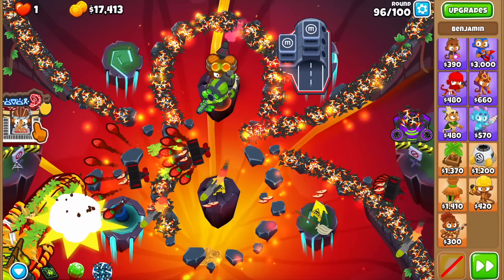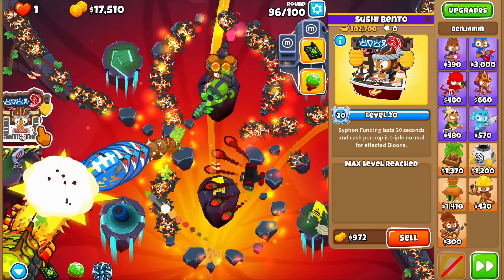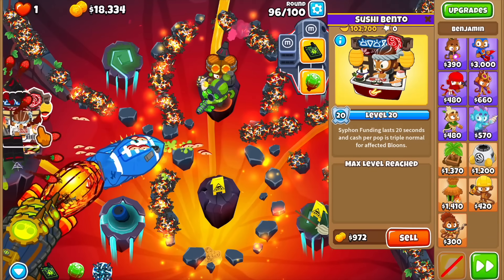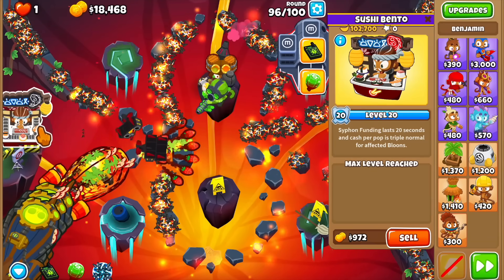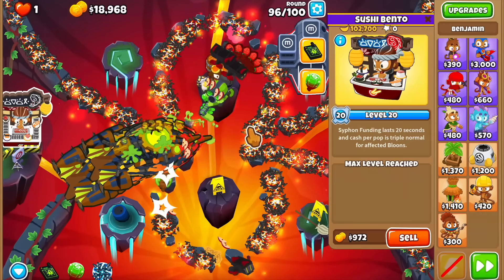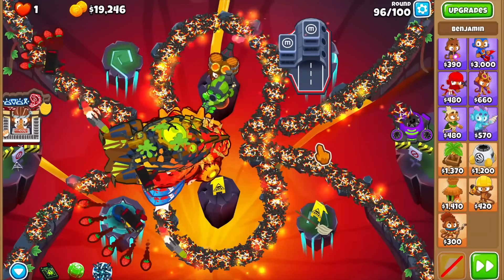Imagine my first playthrough — I didn't have Ben, I had Psy, and I wasn't making any extra money. You can imagine how much I was struggling the first time. But there you have it — it's pretty much over. We have a couple rounds left, but Ben is making double cash so it shouldn't be much of an issue.